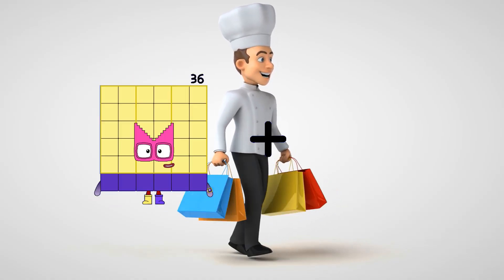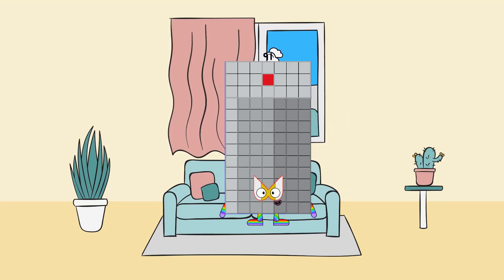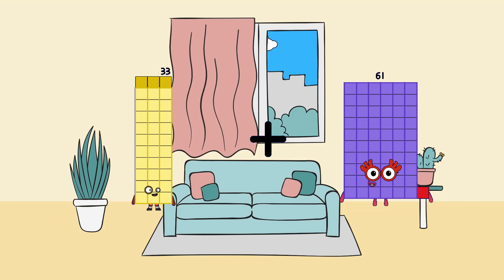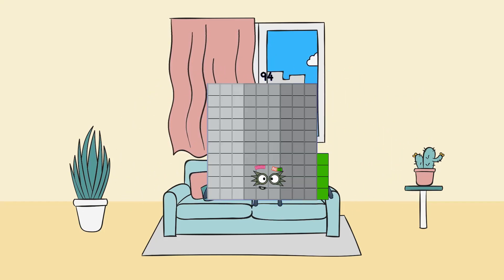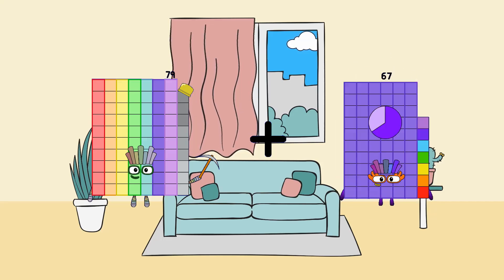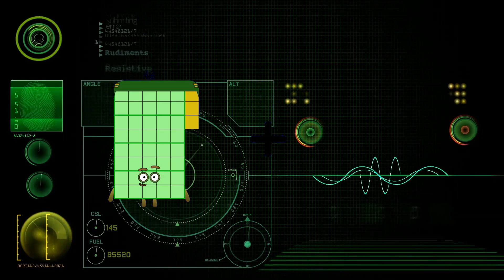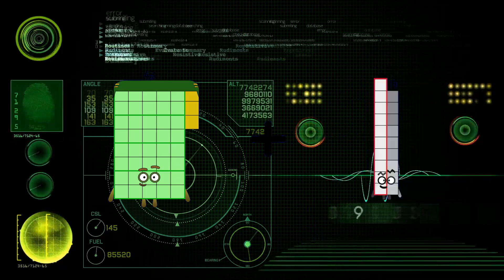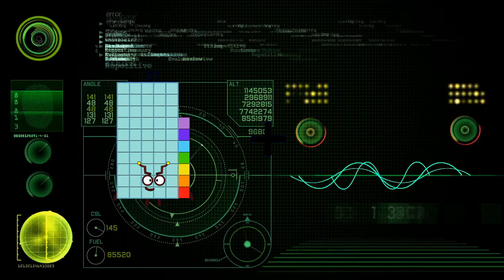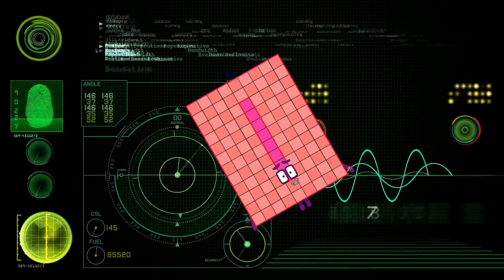91 minus 33. 91 minus 33 equals 55? 61 minus 94. 79 minus 16 equals 95. 43 minus 77, 77 equals 120. 56 minus 52 equals 108.